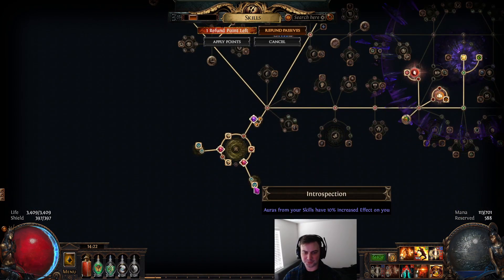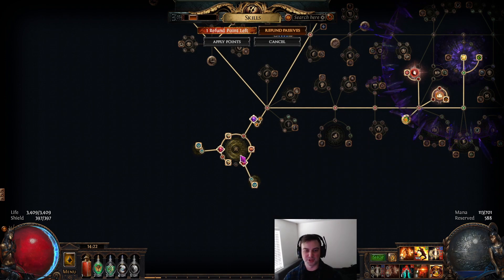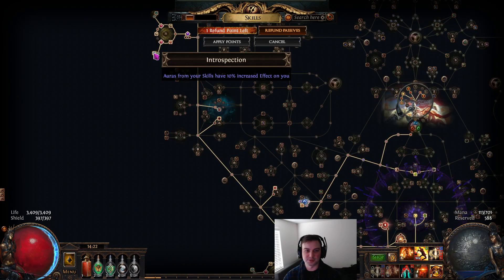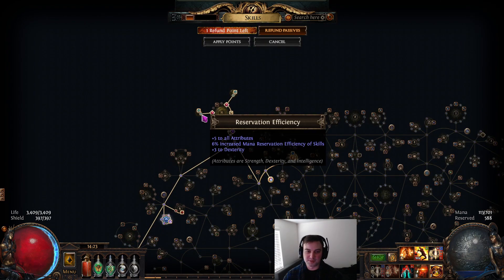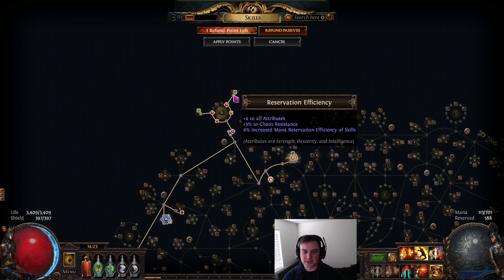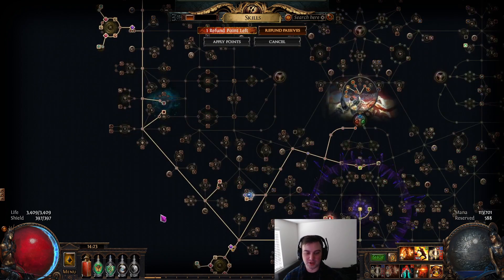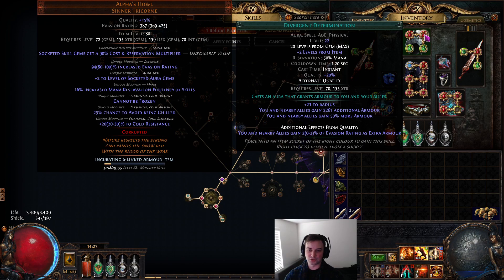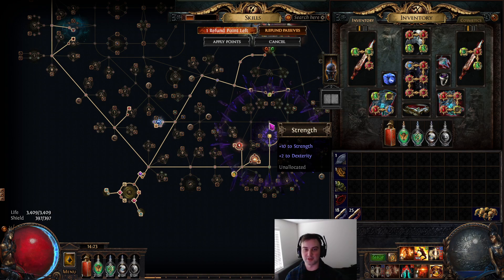The large cluster jewels help with damage, but the small jewels are really where you get the best nodes. All six small jewel sockets have Introspection — 10% further increased aura effect each — and the small passives fill in whatever else you need: mana reservation efficiency, attributes, chaos res, other resistances, evasion rating or armor. We also use Divergent Determination, which gives 2% of evasion rating as extra armor, and Iron Reflexes converts all evasion into armor — that's how we stack so much.